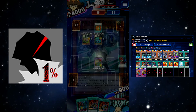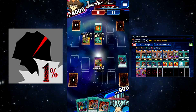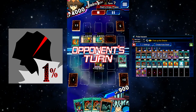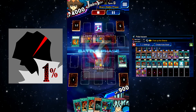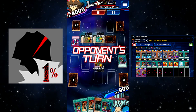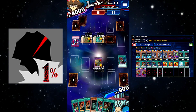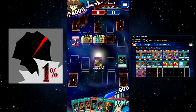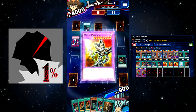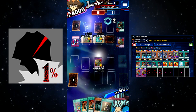You can also run Pot of Benevolence instead of Fusion Sage to make sure you can get your pieces back if you have to discard them for a Paladin negate. That obviously depends on whatever you're doing. The idea is you'll use Trick up the Sleeve to guarantee Dark Magician in your hand, and then you have a bunch of searches for both Buster Blader and Polymerization so you can get a pretty consistent Paladin summon.